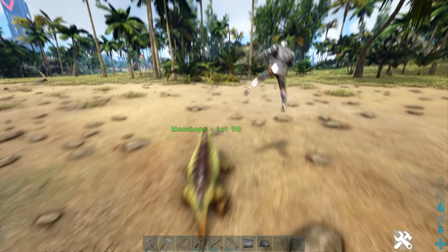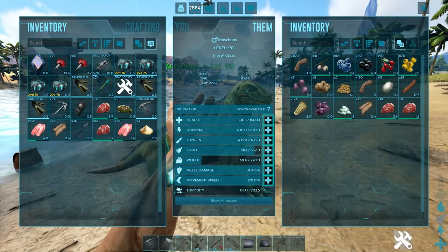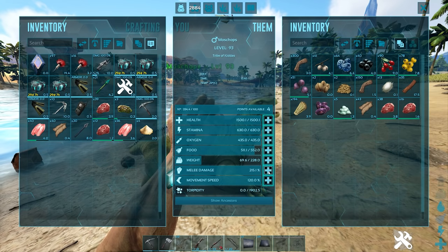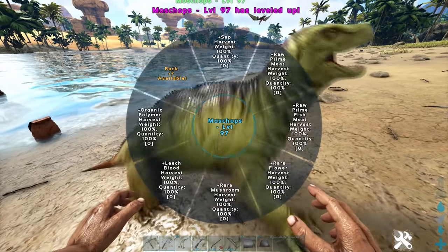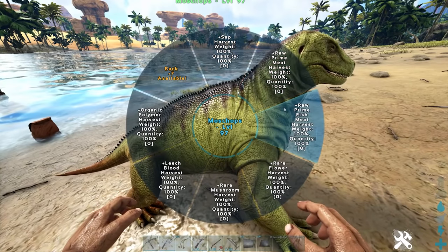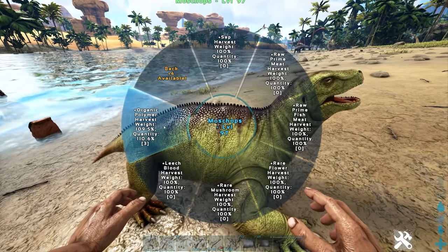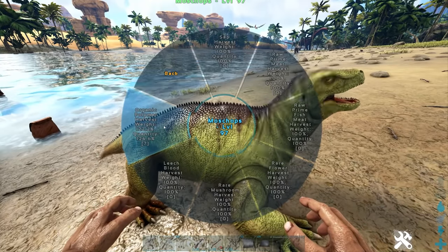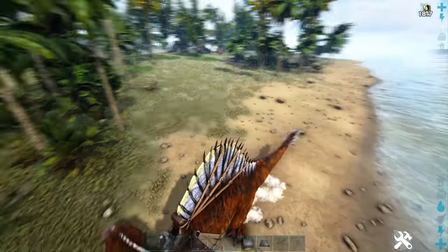Tip two: Moschops are very overpowered for an early game dino. One of the reasons they're overpowered is that in addition to their usual levels, they also have an additional harvesting level. This means if you whistle the Moschops to harvest something it's leveled up in, it will have more chance of harvesting that item and will harvest more at a time — very useful if you're struggling to get certain resources early game.